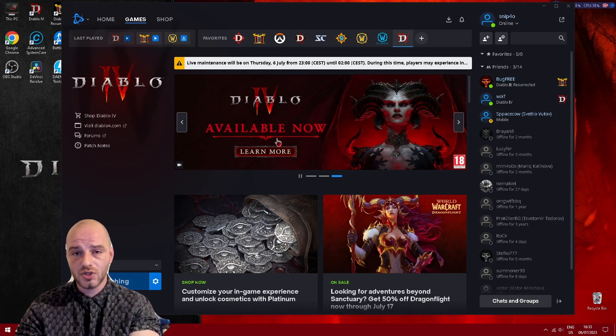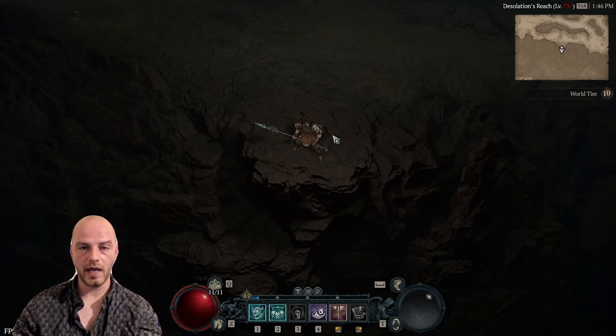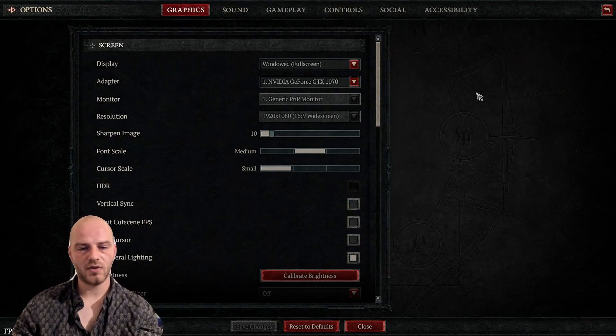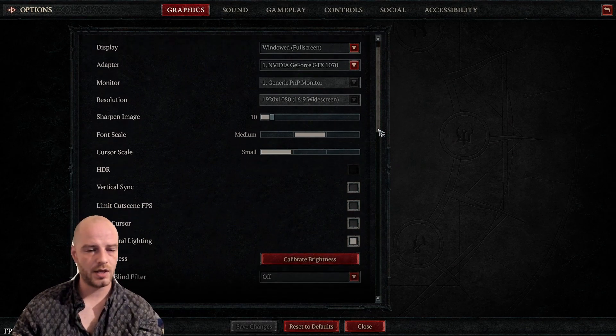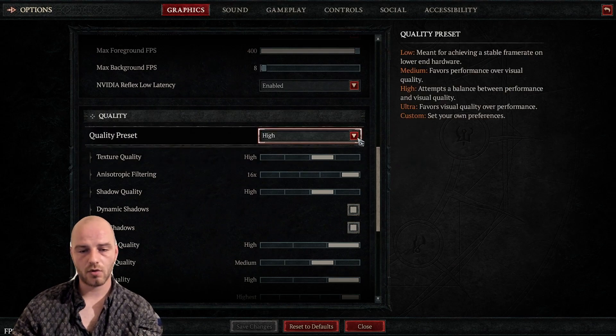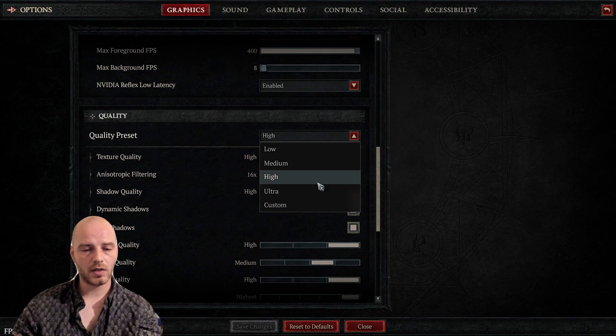Now for the last tip — changing actual settings within the game itself. In the game's Options menu under the Graphics section, you can lower your screen resolution, which helps a lot with performance especially if you have an older graphics card without much VRAM. You can also change the quality preset — I'm playing on High settings, but you can lower to Medium or even Low if you are struggling significantly in the performance department.